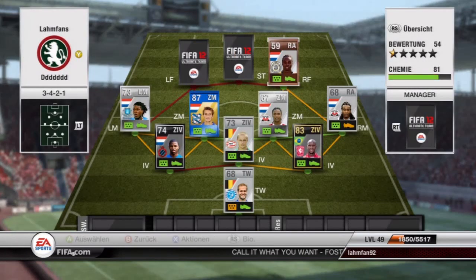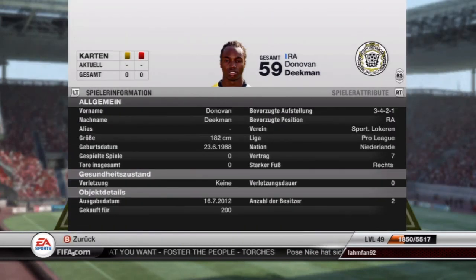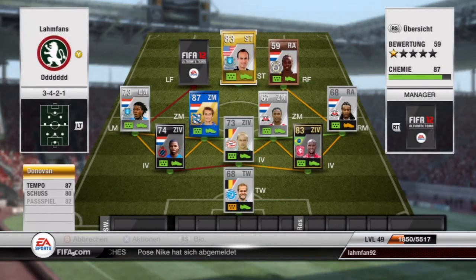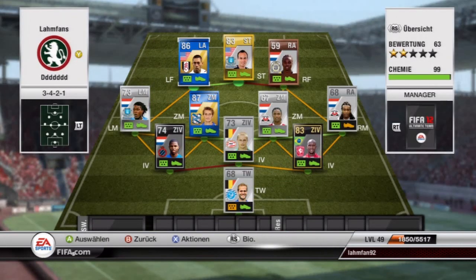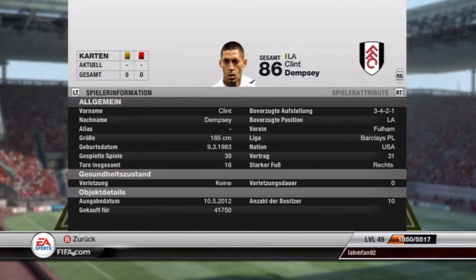As right winger I actually have a bronze player called Degman, who's quite good for his price — got him for 200 coins, 84 pace, decent dribbling and shooting for a bronze player. As striker I've got the Everton version of Landon Donovan: 83 overall, 87 pace, 80 shooting, 82 passing, 83 dribbling, 3-star skill moves and pretty good finishing. As left wing, the Team of the Season Dempsey with 92 shooting and great stats overall — I'll talk more about him in the gameplay.